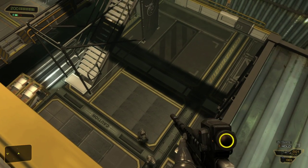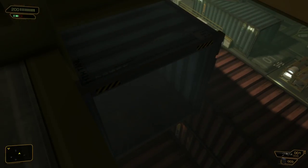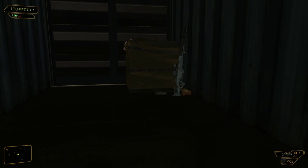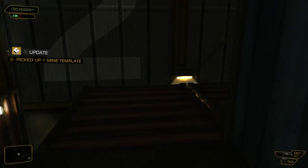There you go, folks. Those special ops soldiers — we've seen them many times before — they're the ones with the red shoulders. We saw them over at Seraph Industries, we saw them over at the Picus building. Also, here's a sniper rifle and some sniper ammo if that's what you want, and also a mine template.